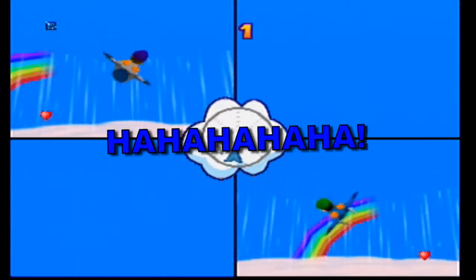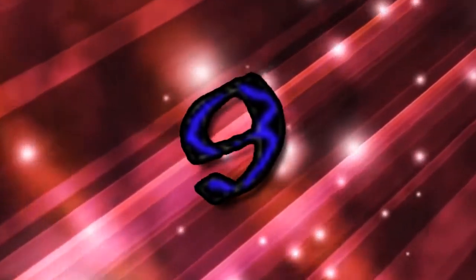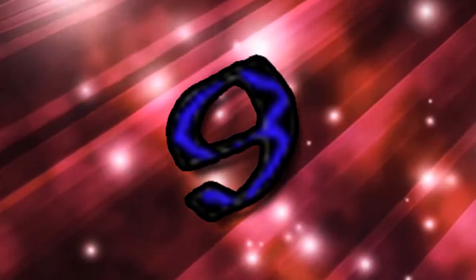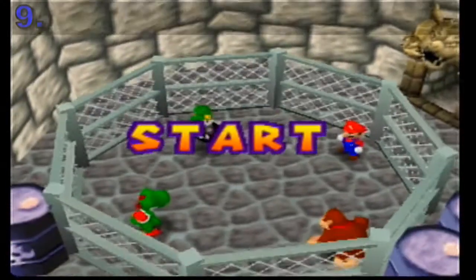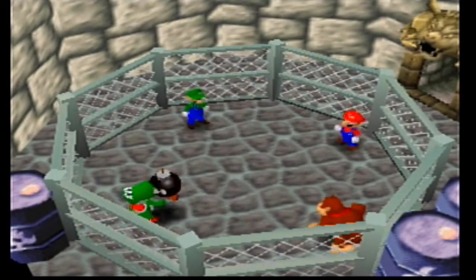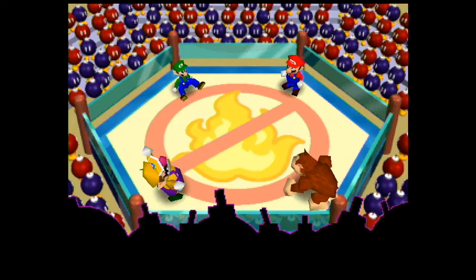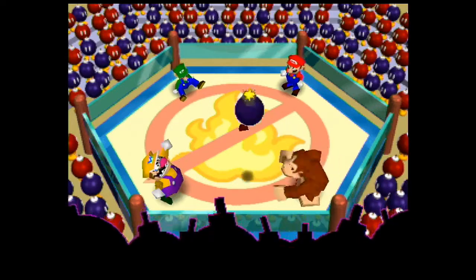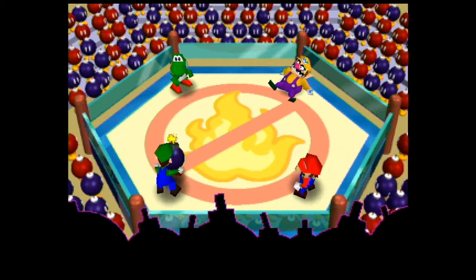Not letting you put it off. Now here's a classic. Hot Bob-omb was one of those minigames that could show you exactly what the other player's priorities were — who they thought was their biggest competition — as they would target a player. The rules were simple: catch and pass the Bob-omb and be the last character standing.